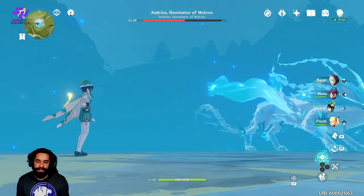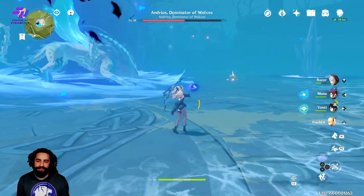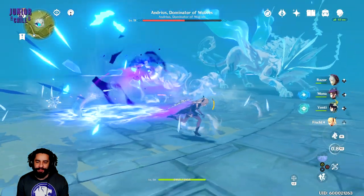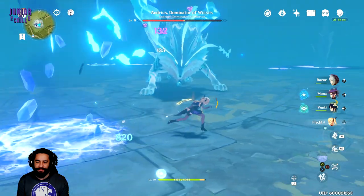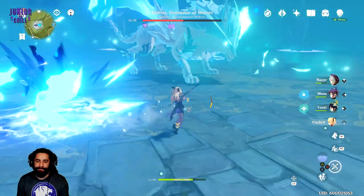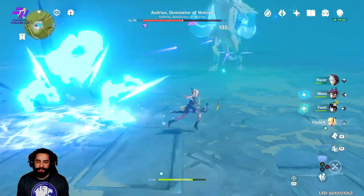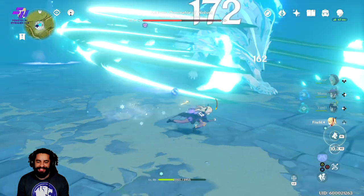This is where he does some crazy stuff. He's now wind type — he has evolved. He's wind-ice and he's comboing by himself. This is the danger zone. He's going to Swirl you. He hit me for a Swirl — I almost died. That is insane damage.